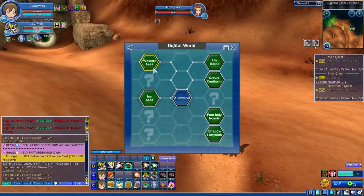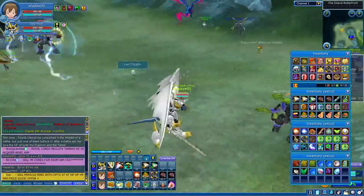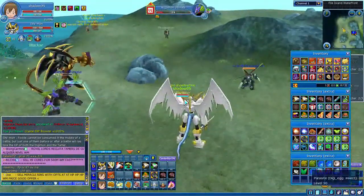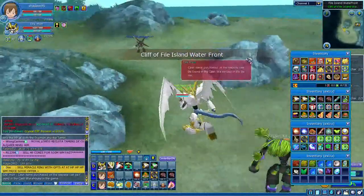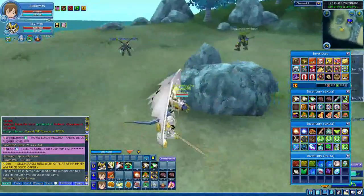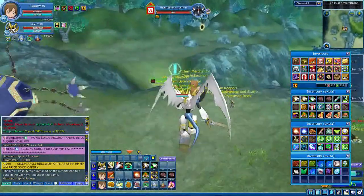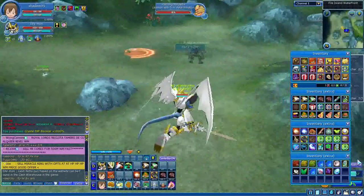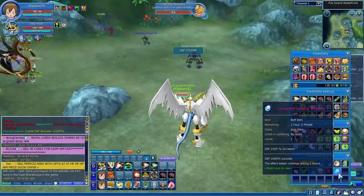We're back at File Island and the best place to level up here is Water Font. From level 75 until level 94 or 95, you can do it here. It's really better to level until 95 here because your leveling is going to be easier. I recommend leveling with a party and also using XP boosters like this one, which you can get from Water Dungeon or other dungeons.